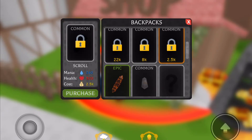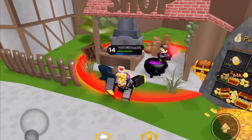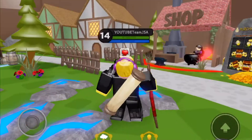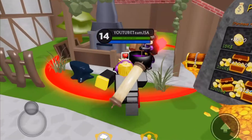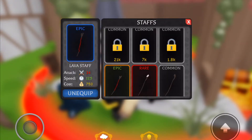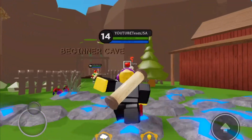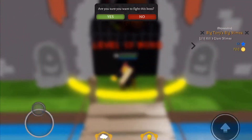Let's just press purchase — here we go, we have this scroll right now. Oh look at my stats! I just have to reset and — oh yes, I'm so strong now. I can finally kill the Dummy King! We'll go back to you guys when we're there.